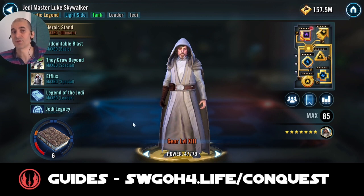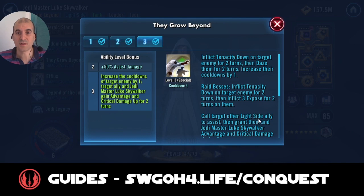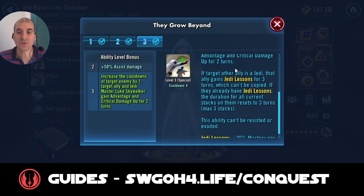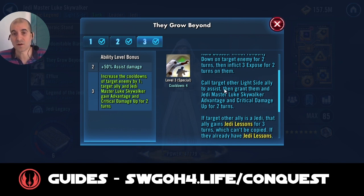My Luke is only Relic 6, so if you have Relic 7 or even Relic 8, this will probably be an even better counter. In terms of Luke's Grow Beyond ability, it will call other light side to assist, and they will gain critical damage and advantage. Most importantly, this ability will increase cooldowns, which is pretty cool. Whenever you use this ability, you want to target Master Kenobi to slow down his special attacks. I like to call either Jedi Knight Luke — if I want to dispel some buffs on the enemy — or Grandmaster Yoda, so he can spread advantage and critical damage up to all my allies. And E-Flux can give some ability blocks if you get lucky.